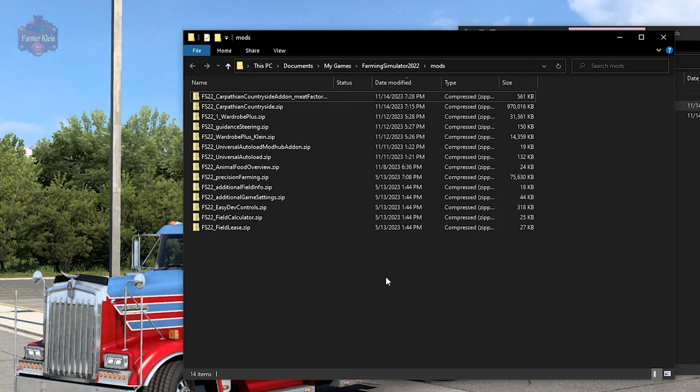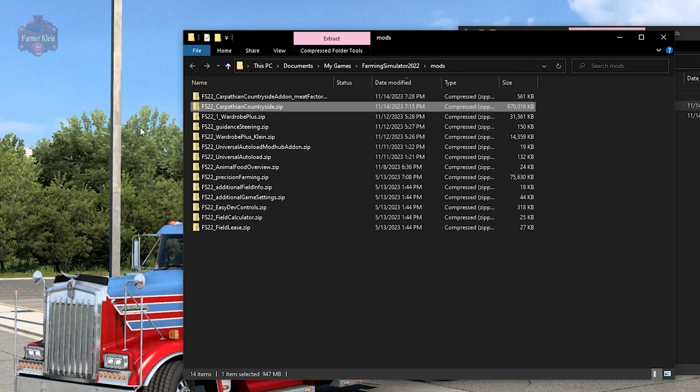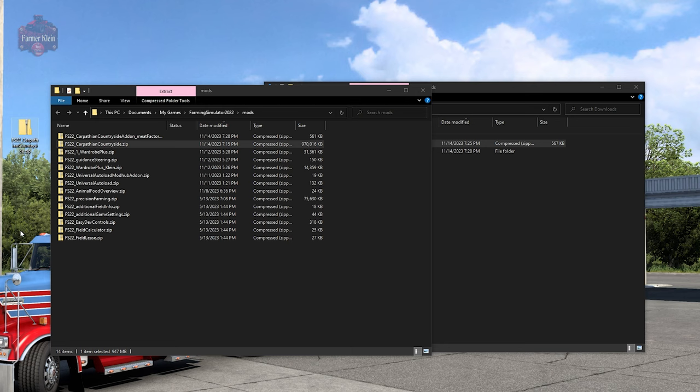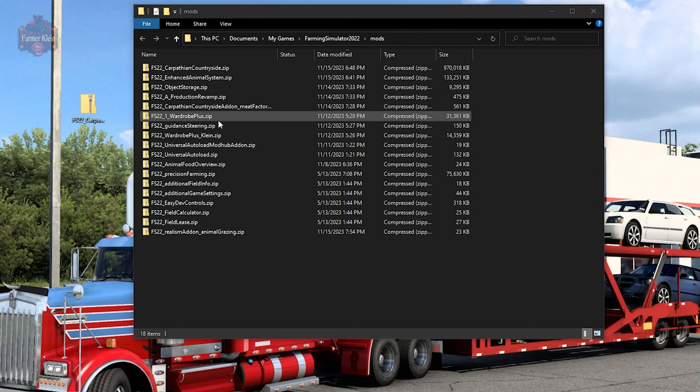The next step is to make a backup copy of the map itself. We do not want to edit the only copy of the map just in case we make a mistake — we'll have a clean copy to revert back to. I'm going to right-click on the Carpathian Countryside map file, select copy, then right-click on my desktop and paste. That puts a copy on my desktop, which we won't touch at all until we're completely done. Once we know everything works, we'll go ahead and delete the copy. With our backup safely tucked away, let's go ahead and edit the map.